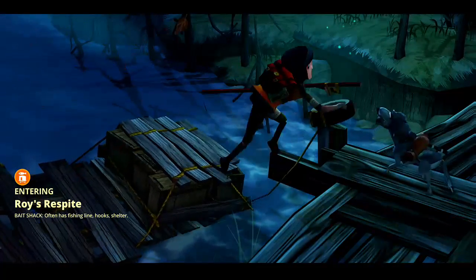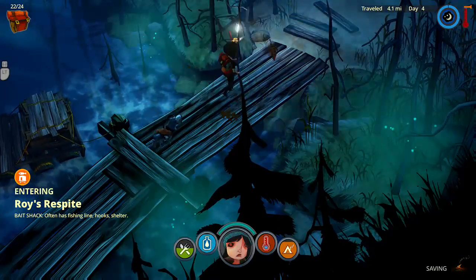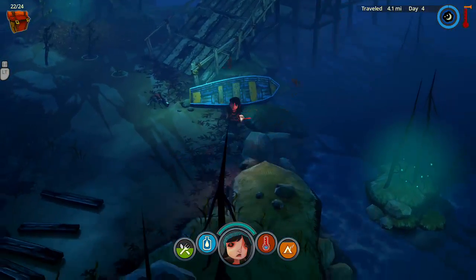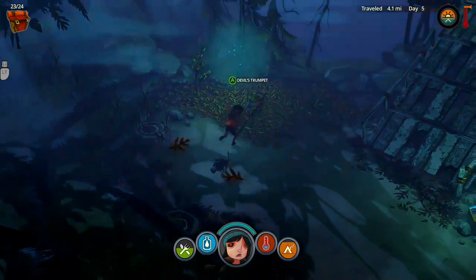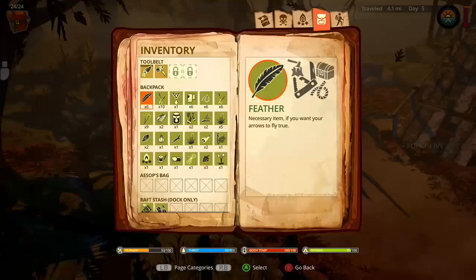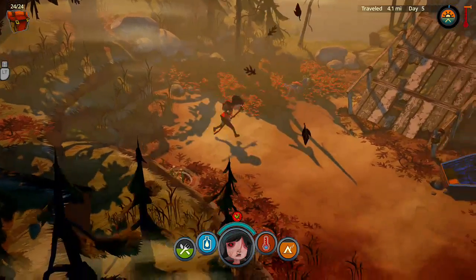Brewery's Respite Bait Shack — often has fishing line, hooks, and shelter. Mulberries, trumpet — poison ivy! Oh god. Although — better poison ivy than being set upon by a pack of wolves. It'll make you mighty uncomfortable for a while, but you'll live. Okay, that's fine.